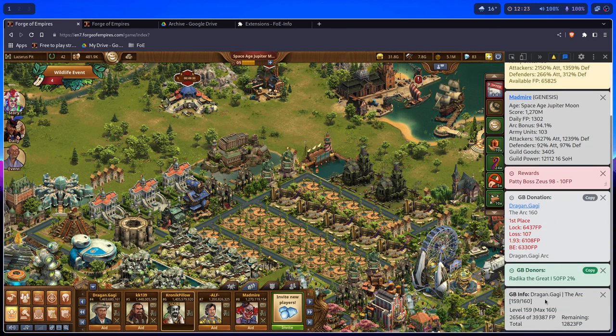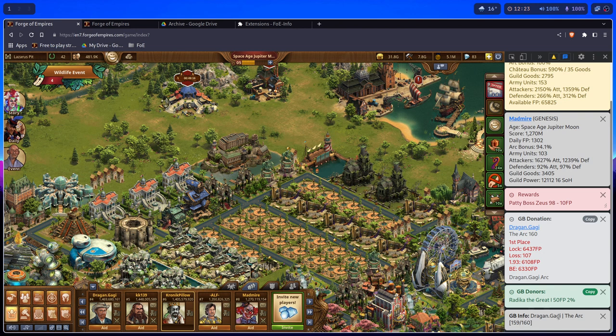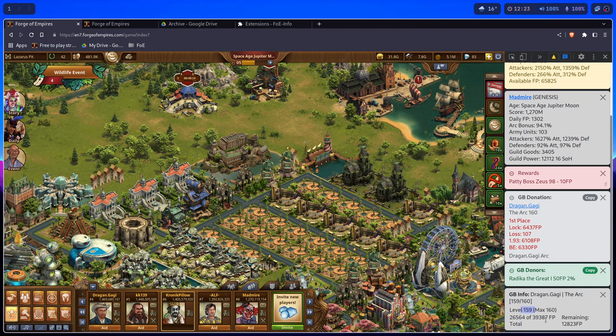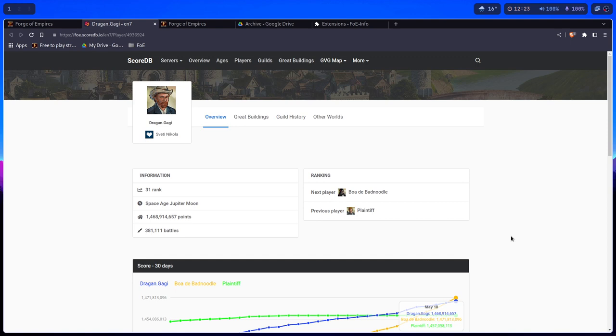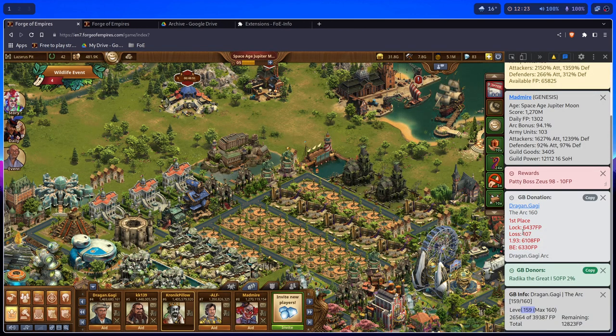The GB Info panel basically tells you what level the great building is, how many Forge Points are invested in it, how many are left to invest, and how many levels the player has the great building unlocked for. If you click on the link, it will open that player's profile.